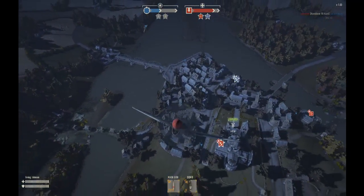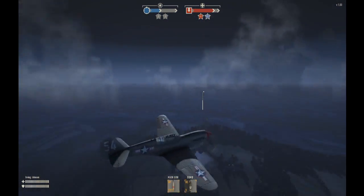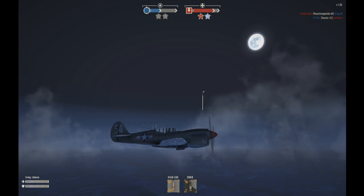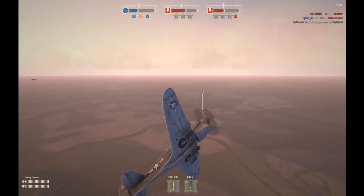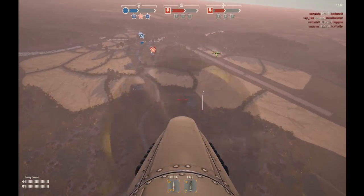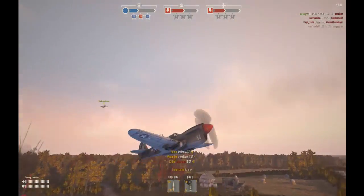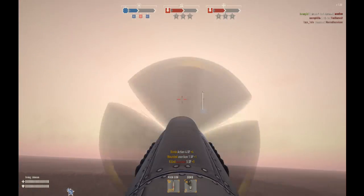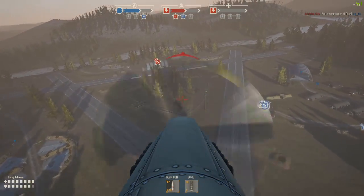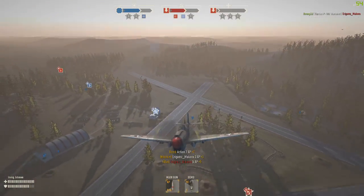Now we're covering the fighter planes or medium fighter planes, demonstrating with the Warhawk. With the Warhawk you want to drop your bomb a little bit later — delay it — because it drops behind the plane a little bit, just like the Yak. In the first clip we approach an AA gun, shoot a little to weaken it, and drop at the center of the nose, similar to the RZ recon. When diving and speeding up you need to drop a little bit earlier — still center of nose but slightly earlier than before.